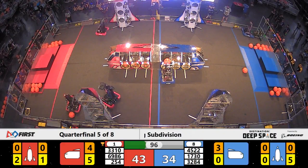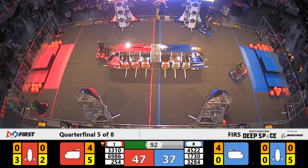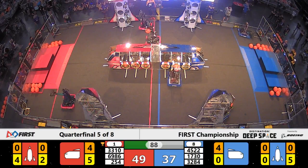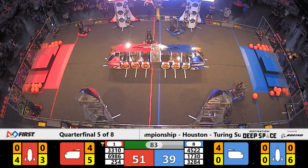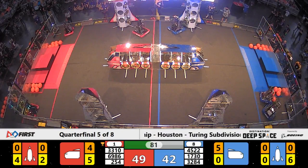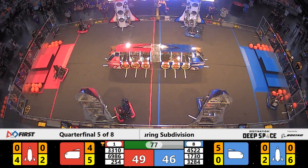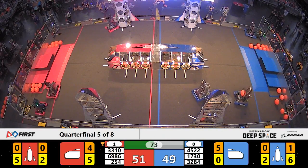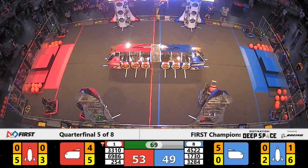43 to 34 with 95 seconds left, teams battling it out for the ticket to Einstein. 3310 now finishing up the hatch panel on level two. Cargo goes in, thanks to PPT Bots — five point difference as blue closes the gap. Red alliance finishing up hatch panels, now switching to cargo.